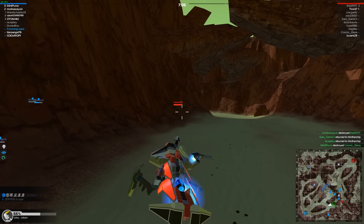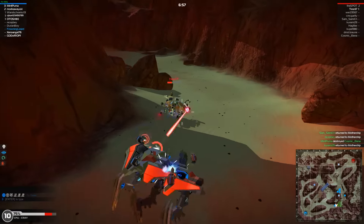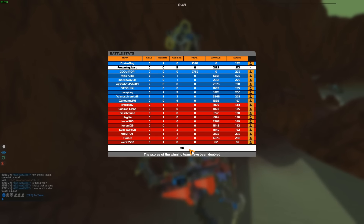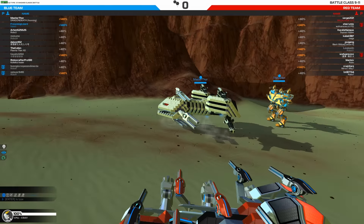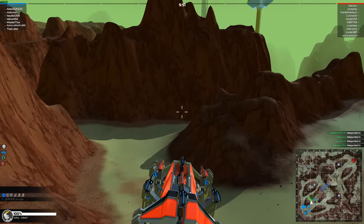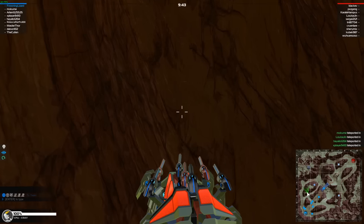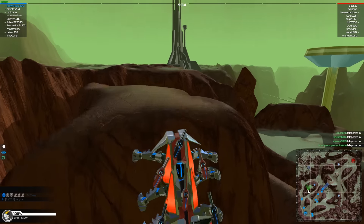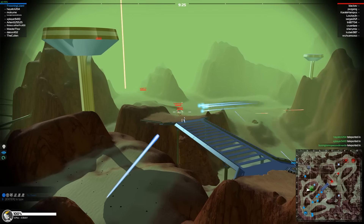There have been some balance changes as well. Rail damage has been increased across the board — finally, we can actually use rails again. The Piercer went from 20,127 to 24,480 (plus 22%), the Penetrator from 24,641 to 29,970 (plus 22%), the Decimator from 30,190 to 36,720 (plus 22%), and the Eraser from 36,998 to 45,000, again a 22% increase.